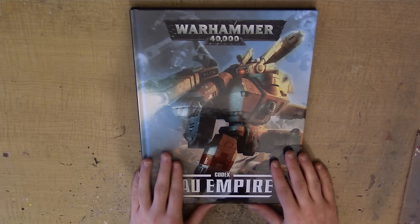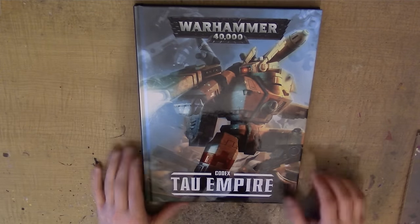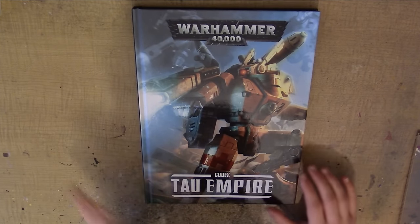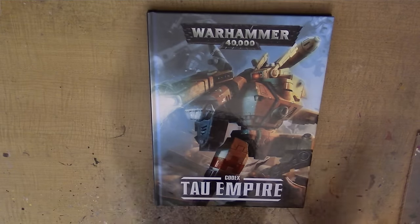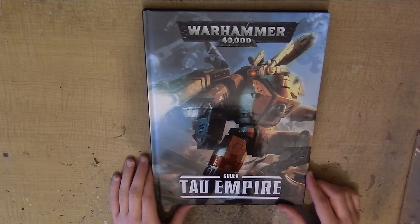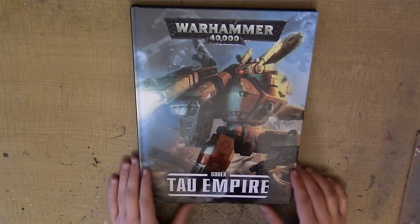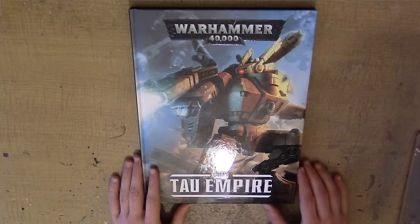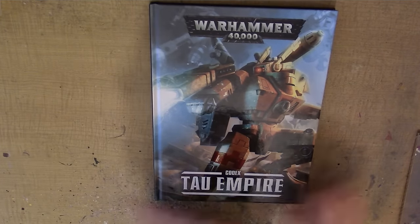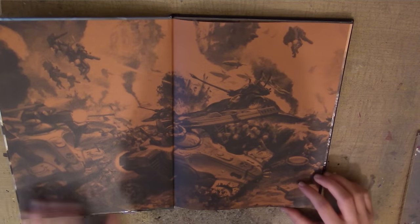We'll start with the front cover. Out of all the new hardback covers, this is probably one of my least favourites. Maybe it's because I'm not a massive Tau fan, but it's still nice — some of them catch your eye a bit better. The new Seraphon book for Age of Sigmar, for example, just looks really nice, whereas this — you know, it's a Tau Codex, it looks alright. I'm sure there's many people who probably disagree.